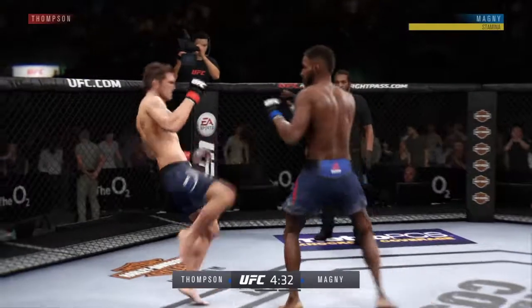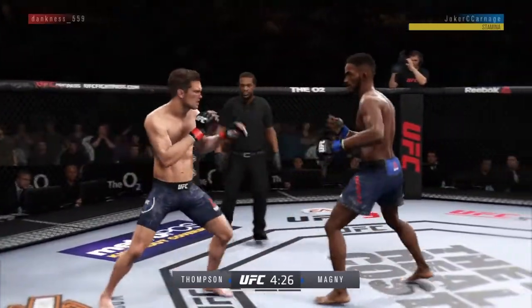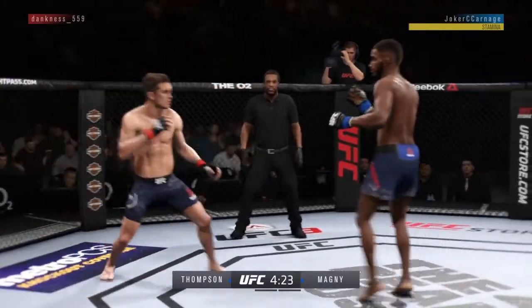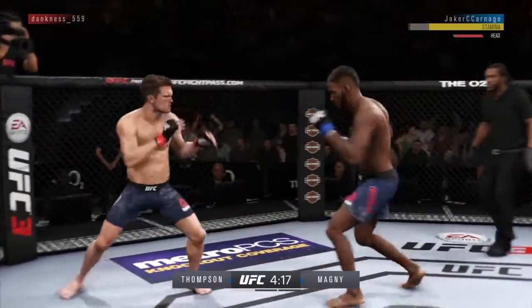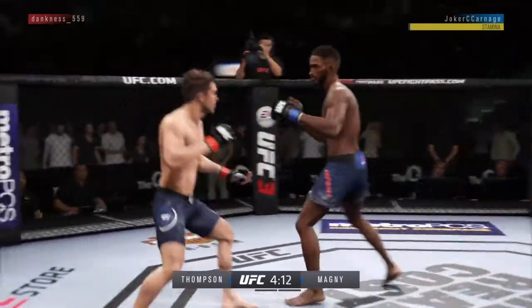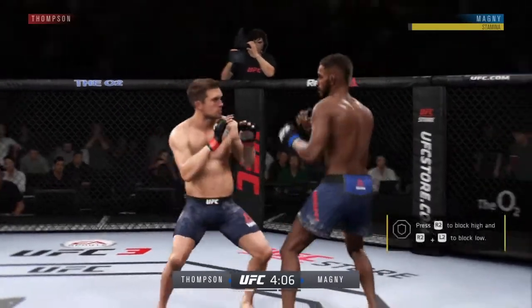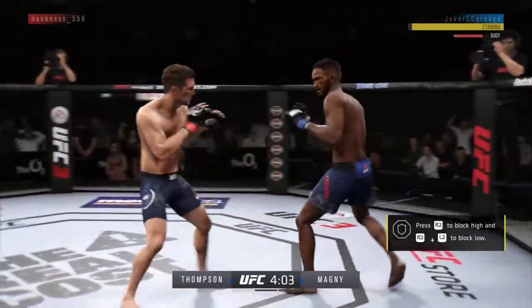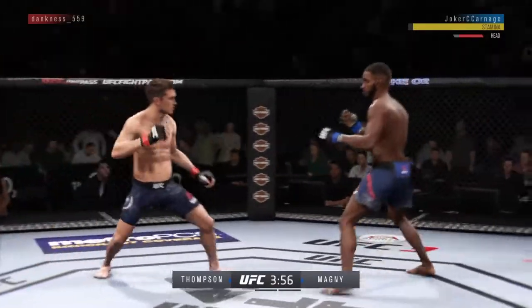With Neil Magny I kind of like to use my range, but sometimes that's hard to do when you have a player that wants to fight in that phone booth. But this Thompson player might want to keep range. I didn't mean to do that - body kick there. I also like to clinch too, so it's like keep the distance, but clinch when I can.